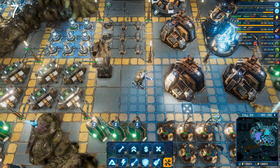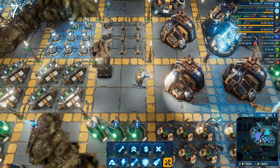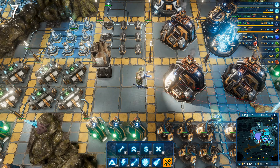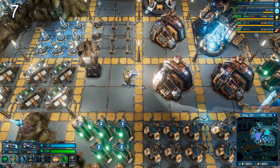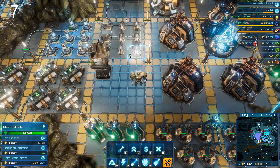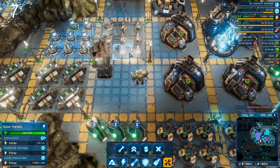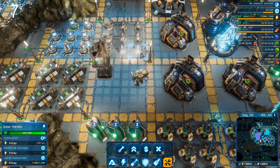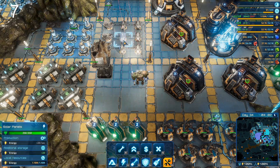The next tip is about solar panels and energy storage. Each in-game day is 12 minutes long — roughly 720 real seconds. Solar panels at level one output 20 energy per second, so it takes 500 seconds to fill a single storage unit, which holds 10,000 units. You might think 500 out of 720 seconds would work, but solar panels are shut down at night.